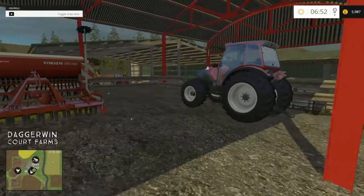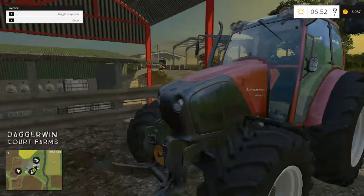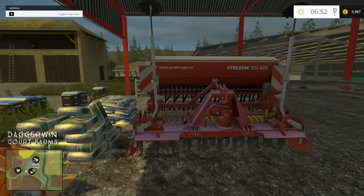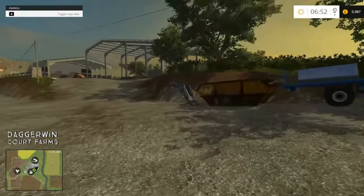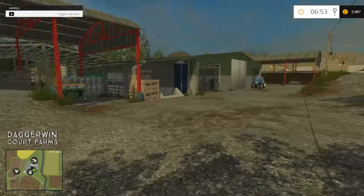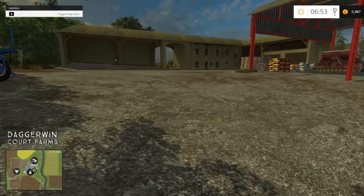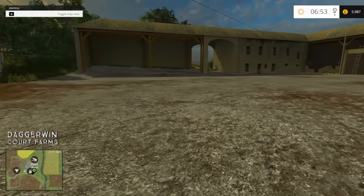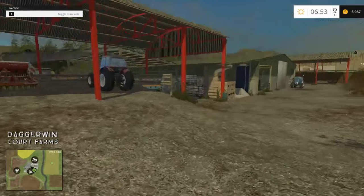This is the machinery which we start off with. Never really used this tractor, so that's a bit of a change. The usual Pottinger drill. We've got a front loader there and a bale trailer with lots of different attachments on. It looks like that is probably the straw sell point, the bale sell point, and also a nice storage shed there as well.